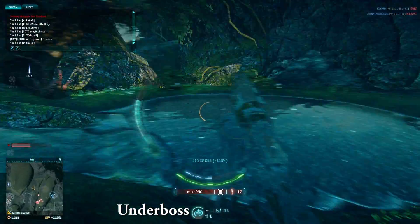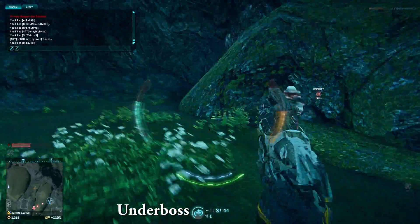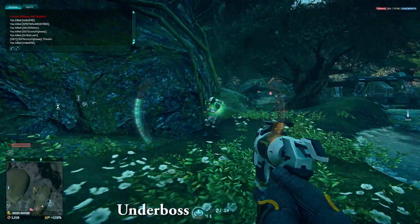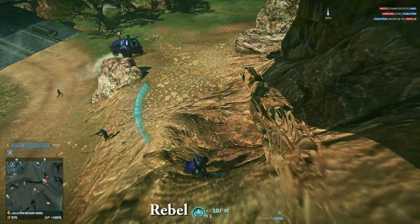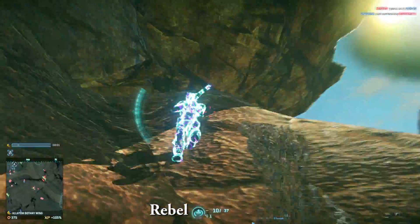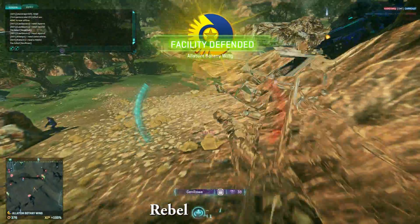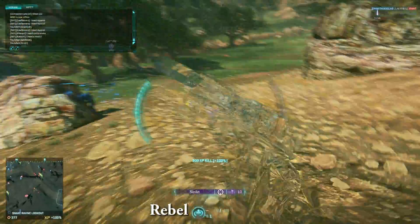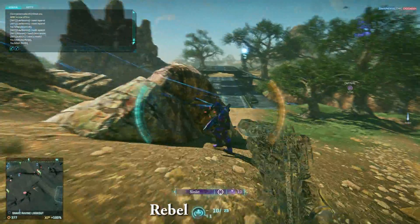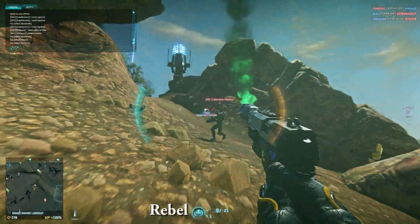Third: know your sidearm and its attachments as well as possible. Knowing the strengths and weaknesses of your sidearm is very important. If you're using a repeater, don't try to shoot at somebody 30 meters away, whereas if you're using a commissioner, the situation might arise where you could take that shot. Also, it's very important to remember whether you have a suppressor on your weapon or not.